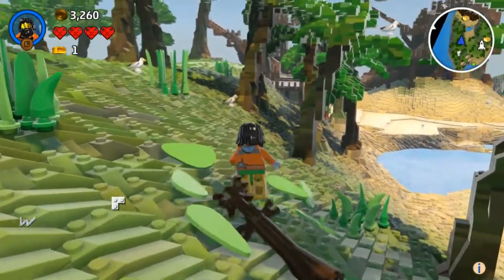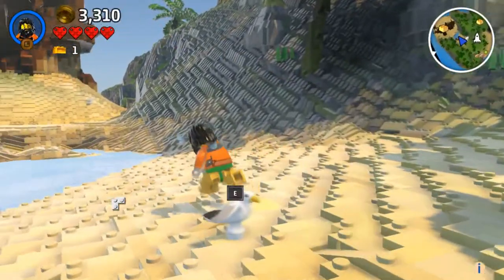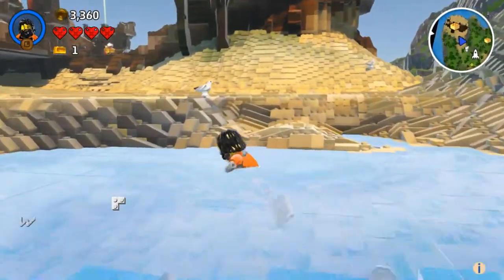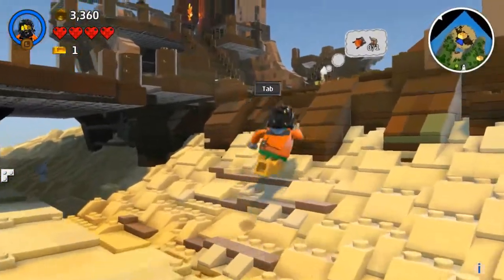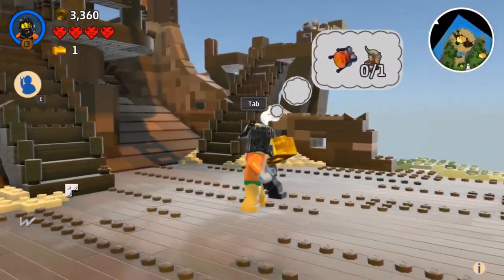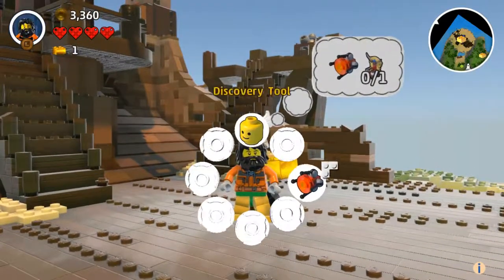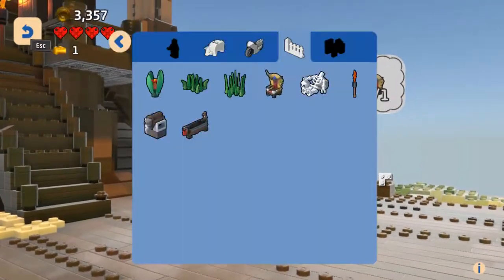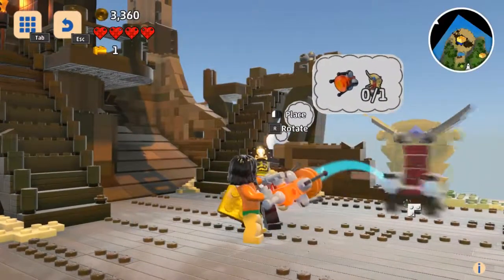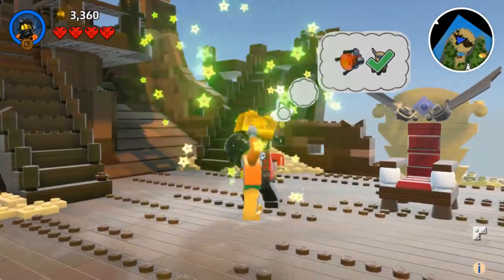I'm going to continue wrestling with the environment and run over here. I think the ship was over here. I love how you cannot walk on water. I need one throne. So I'm going to go into my little menu here and — it's the pirate's throne. Second gold brick!